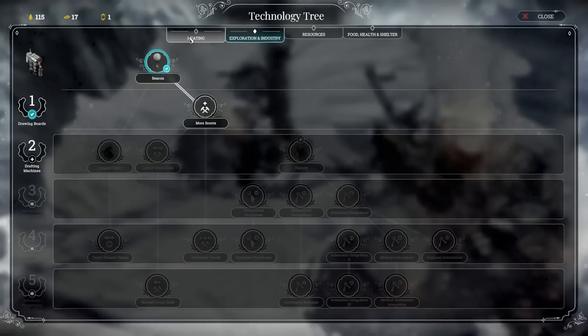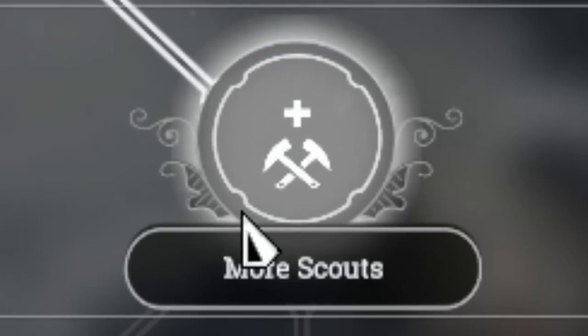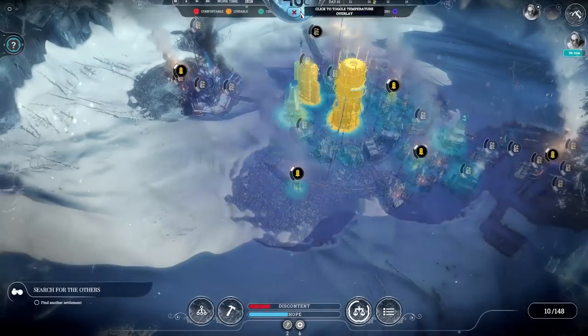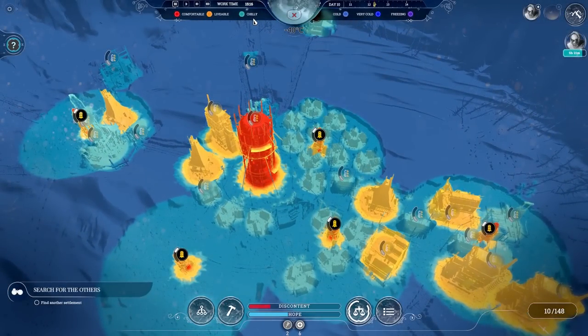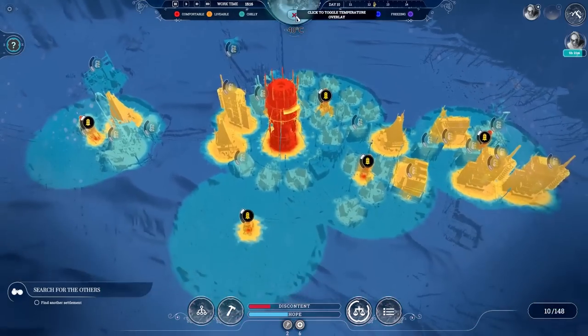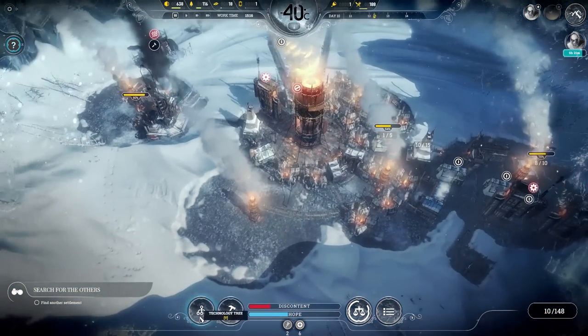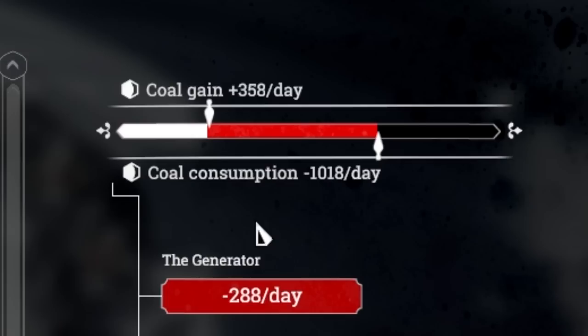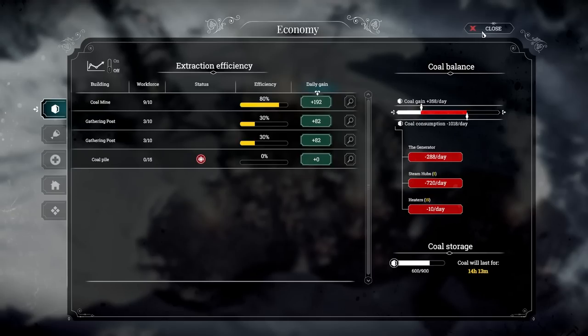Where do we go from here — more scouts? I think what we need is the generator power upgrade because this increases all temperatures and all heat zones by one. Looking at our heat map, people are getting kind of cold — chilly houses means more sick people and we don't want everyone to get sick, so I think that's gonna be necessary since it keeps getting colder and colder. I was looking through our economic stuff and I kind of screwed the entire colony by getting the heating upgrade, because although we needed it, our consumption is now over a thousand a day and our gain is not even half that.